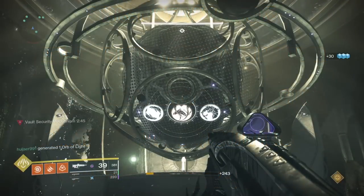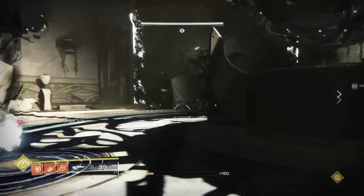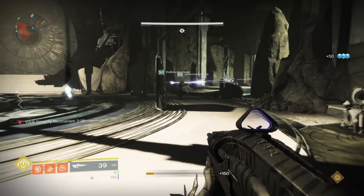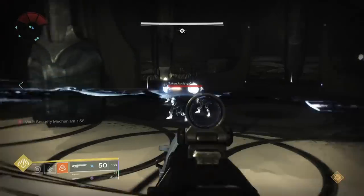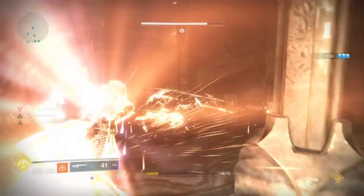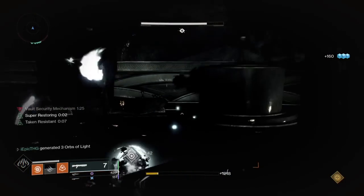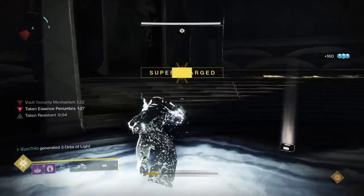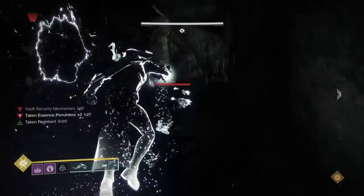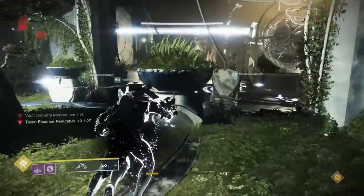So once everybody knows what their plate is, step off of them. Now two of the three rooms will seal shut, however the one that is open will begin spawning a lot of adds. Whoever is the reader from that room will go inside and kill adds until the Eye of Riven spawns. Once killed, have the reader pick up the Taken Essence that spawns. The room will then seal shut and another will open, so those outside will call out to the person inside where the opening is. Depending on where it is, the runner will run to the closest exit with the essence.